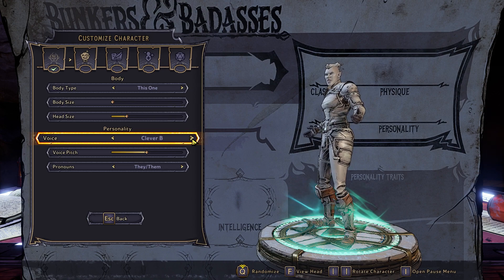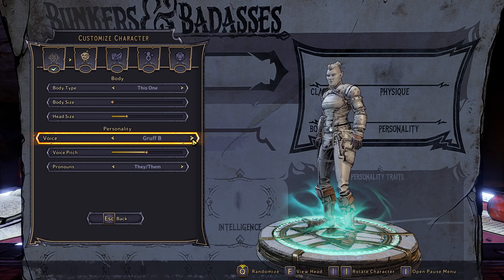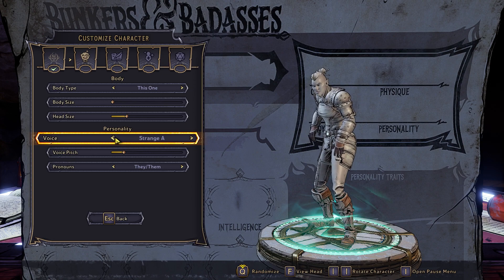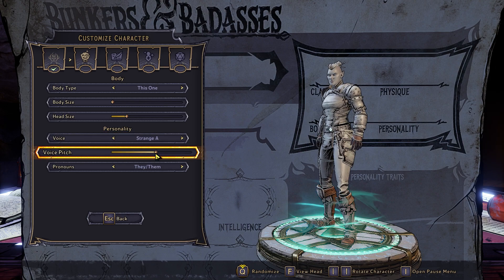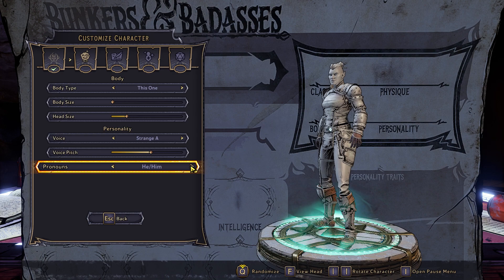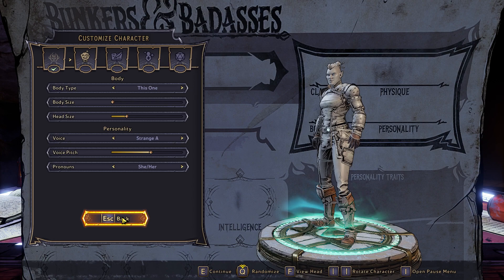Then you've got voice options. You can change the pitch as well. Then you can change your pronouns - this is purely for skill descriptions. In skill descriptions it'll say things like 'when the Fatemaker uses his action skill' - that's all this does. It'll use either he/him, they/them, or she/her, just for skill descriptions.